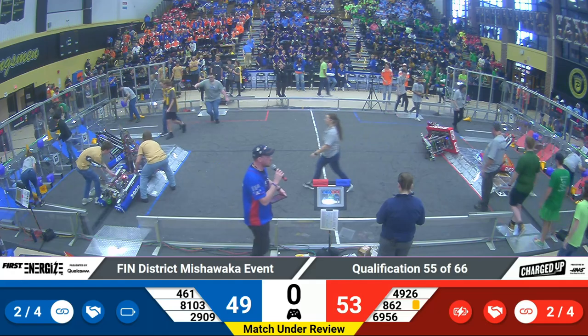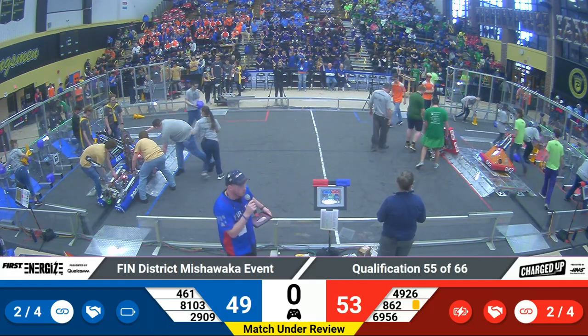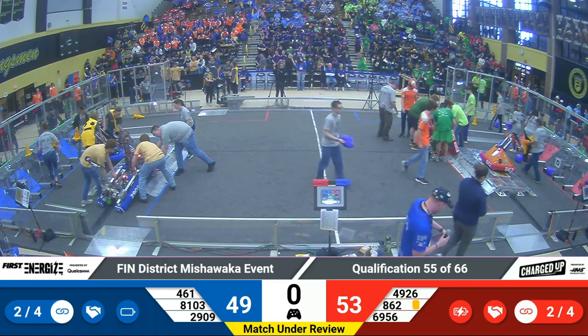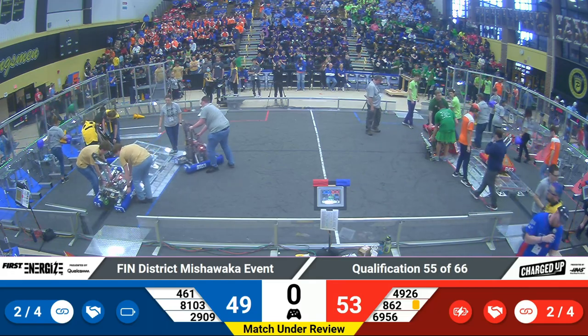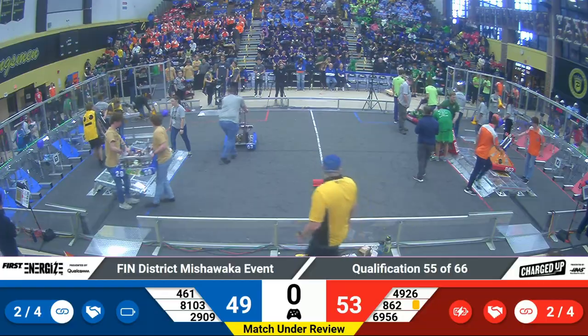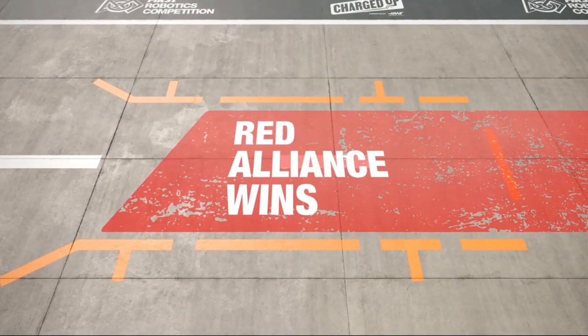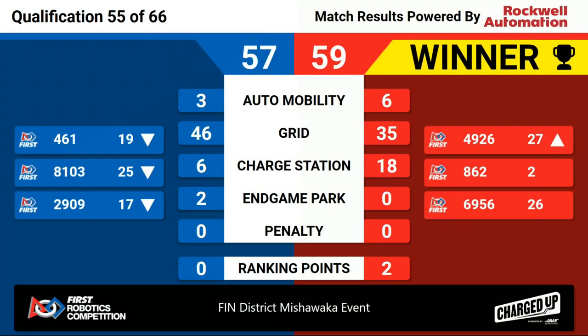Alright, lights are green. Go clean up your mess — we'll get ready for the next qualifying match. We'll be with you with scores momentarily. We've got scores ready for qualification match 55. Looks like we've got the Red Alliance with the win. Blue with a score of 57, Red with a score of 59 — a two-point match. Red earned themselves two ranking points that last match.